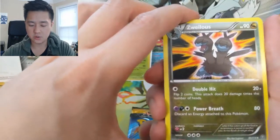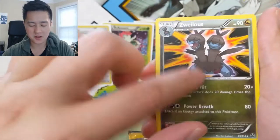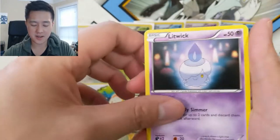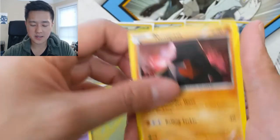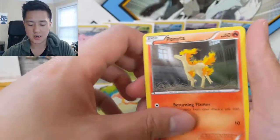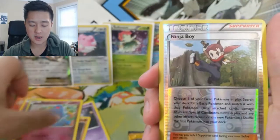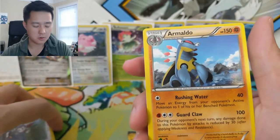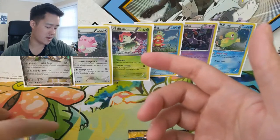On to the next pack of Steam Siege. We got a Zubat as well. Drifblim, Guard of our Spirit Link again — wouldn't mind getting a Mega Gardevoir. Nosepass, Dino, Ponyta, Marill, a Ninja Boy for the reverse, and then an Armaldo for the regular rare.